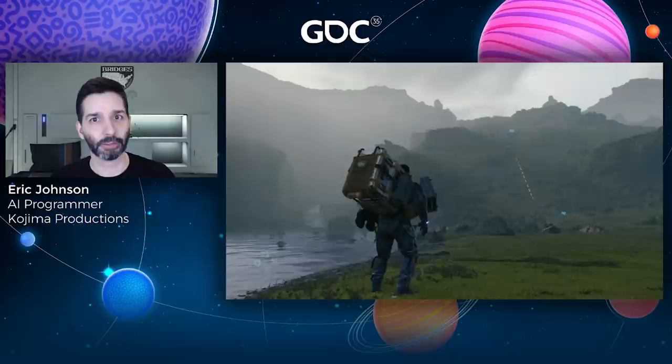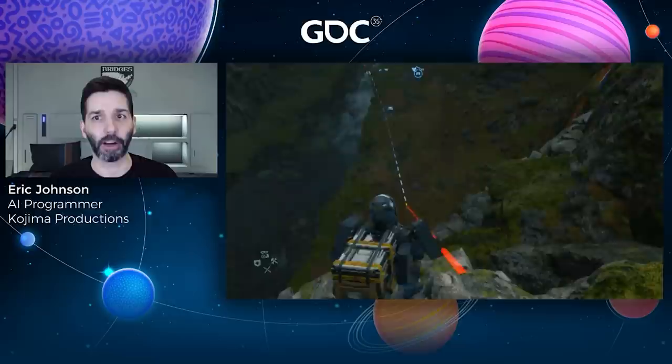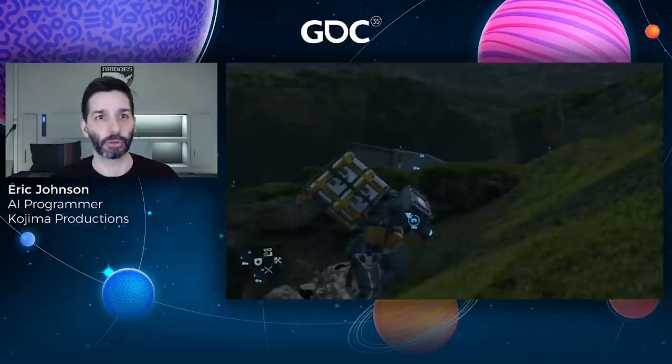As most of you are probably familiar, Death Stranding is a game with a heavy focus on environmental traversal — deciding your route, what equipment to bring, and how to approach the landscape. Overcoming environmental obstacles using a variety of tools at your disposal, such as ropes, ladders, and bridges, all in order to ultimately reach your destination.